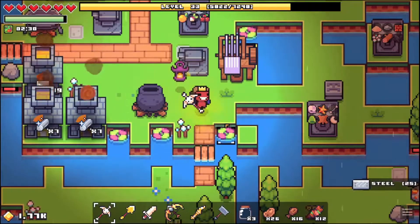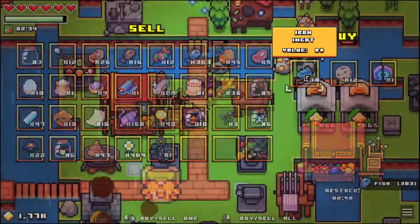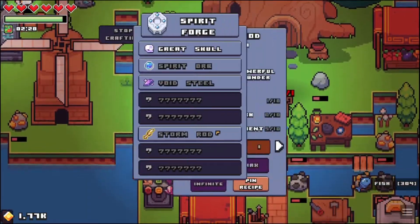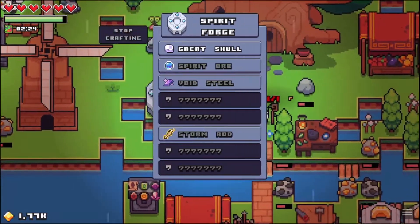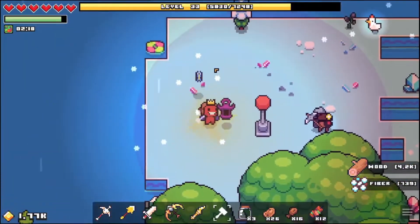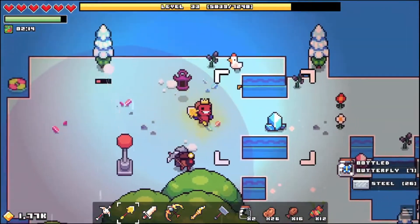Hey guys, how's it going? My name is Always and welcome back to Forager. In the last episode we made the spirit forge, which is going to allow us to make a bunch of cool things including an upgrade to our thunder rod, which is pretty cool. We're gonna slowly work towards that, but yeah, we have the ability to get some more upgrades, which is always nice.